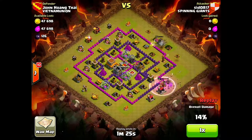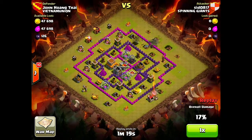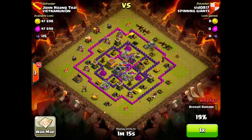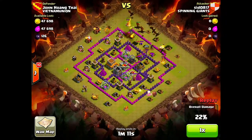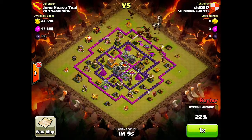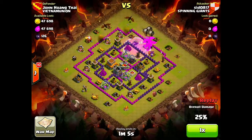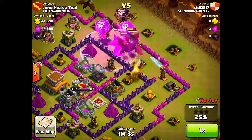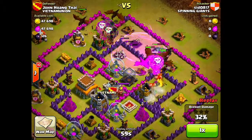He goes in with his heroes first, clearing surrounding buildings so his Dragons will funnel to the Town Hall when dropped. His Archer Queen goes in, maybe destroying one or two defenses, but gets mowed down by the Mortar and Teslas. He lures the Clan Castle troops, then throws down his Dragons and a few Balloons to target the Air Defense. Two Air Defenses remain in the back, which will be tough to take out going for a three-star.